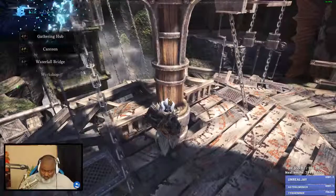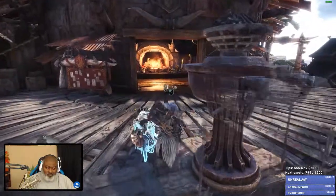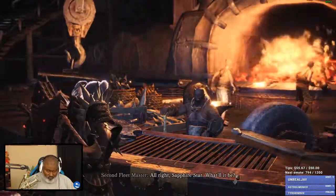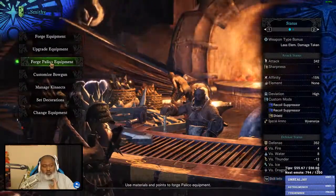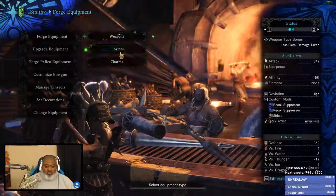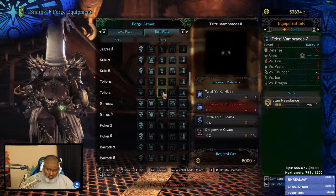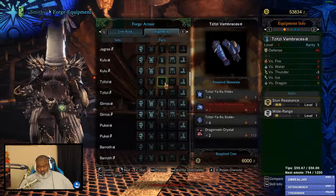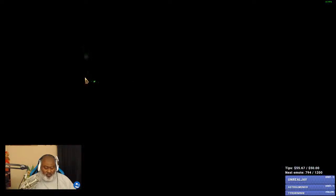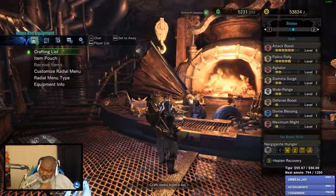When I'm done with this I'm gonna call this loadout 'Cat in the Hat.' I gotta go kill one of these things to get me Wide Range maxed out after I get those gloves. That'll give me level three. I'm pretty sure I don't have the Friendship Charm crafted — let me see if I can craft it. I can't craft it.